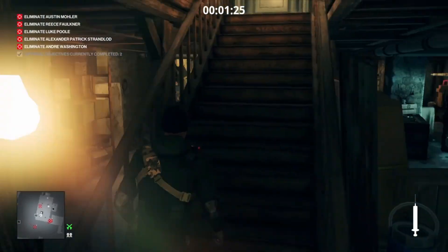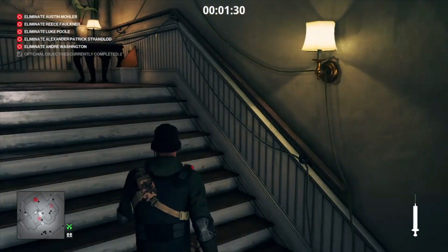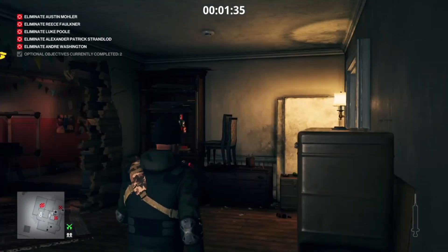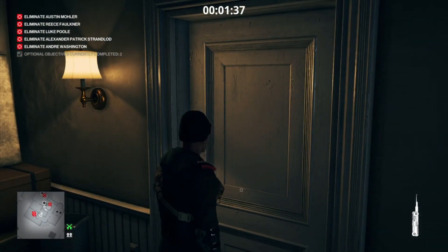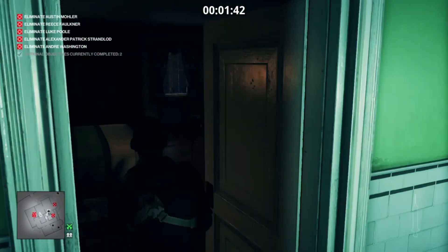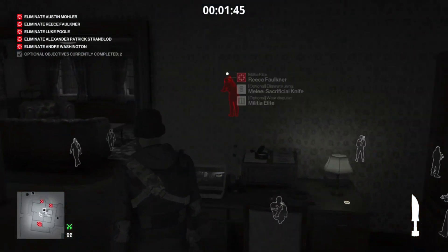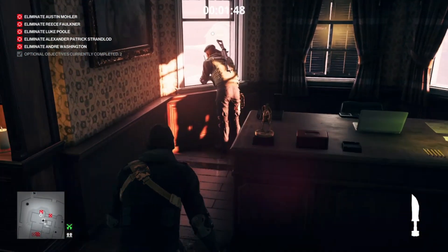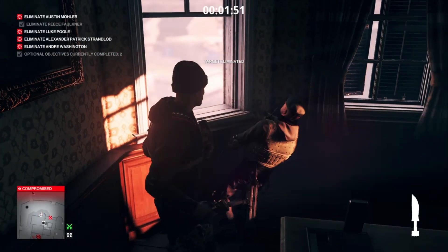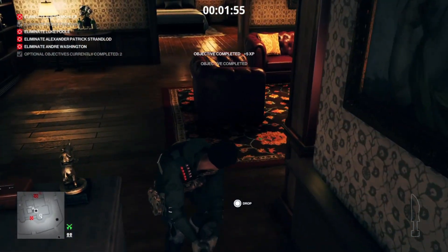Now we are going to head upstairs and into Rose's bathroom as quickly as we can. Our first target is in the next room and is the sacrificial knife kill. We are going to hide the body in the closet and grab the bust.